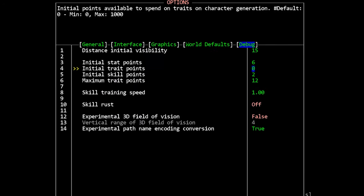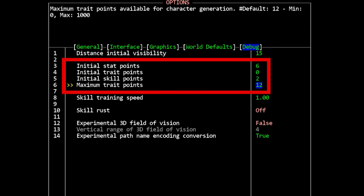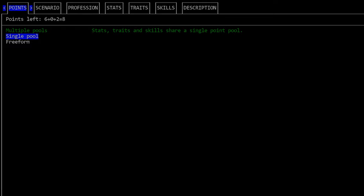There is also an option in your settings menu to have more starting points if that interests you. I typically recommend that people start with single pool and default values. I myself only use single pool for character creation — I like the versatility and I think it's the easiest thing for a new player to grasp. At the end of the day, you can choose whichever option you want — no one is going to judge you, do whatever is most fun for you.